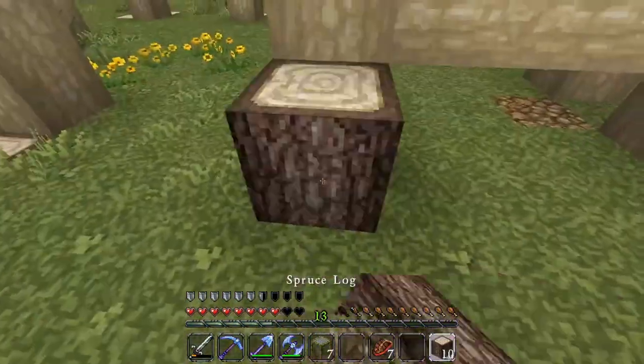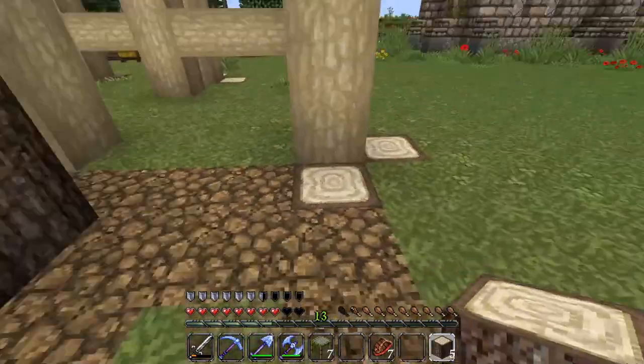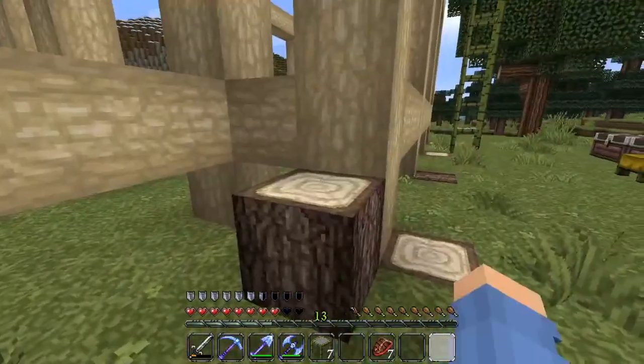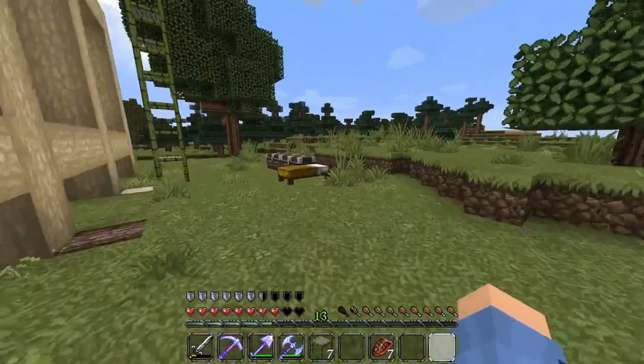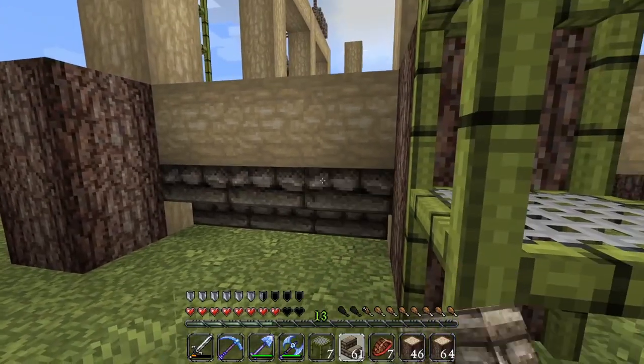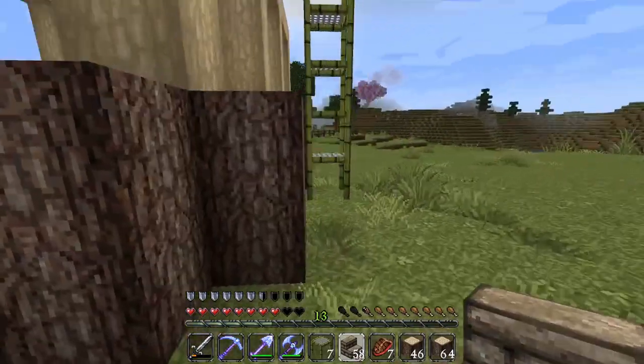Now we're going to go around and raise all these up by two, with the exception of over here where we'll just raise it by one. We're out of spruce wood so we'll need to get some more. Then we're going to come through and place all these cobblestone stairs upside down underneath as little supporting blocks.